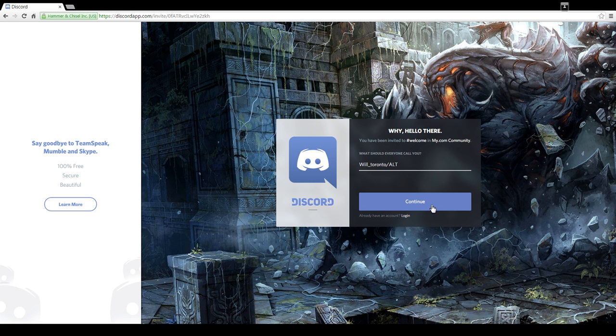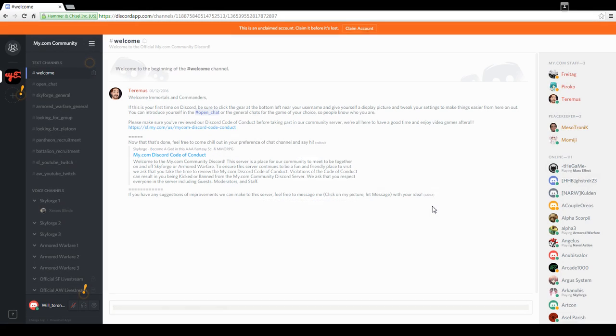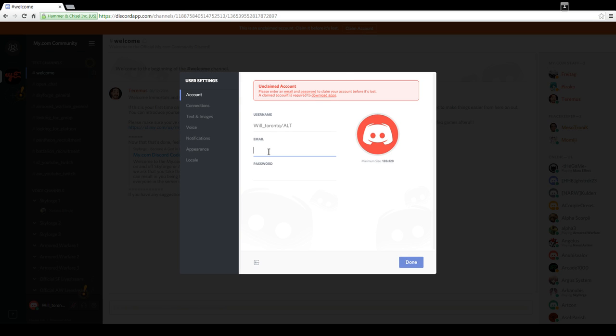Click Continue once you put your name in. This now takes you to the Armored Warfare windowed version. What happens next is up at the top — these are all the people. Right at the top of the screen, you see where it says 'Claim Account.' Click on Claim Account. Type in an email — I'm going to use my old Warcraft email address at gmail.com.